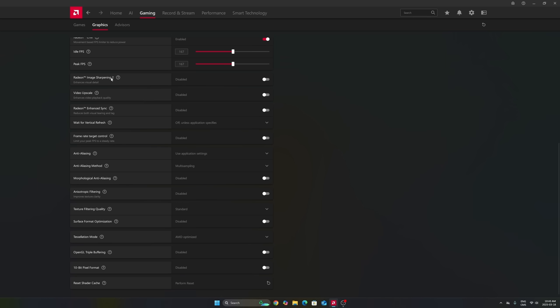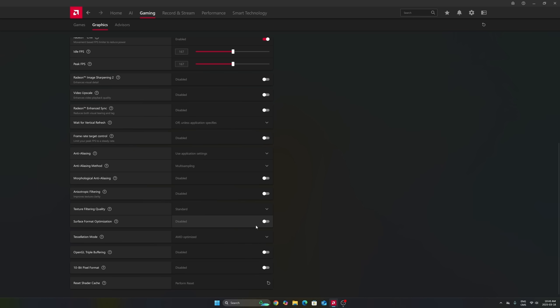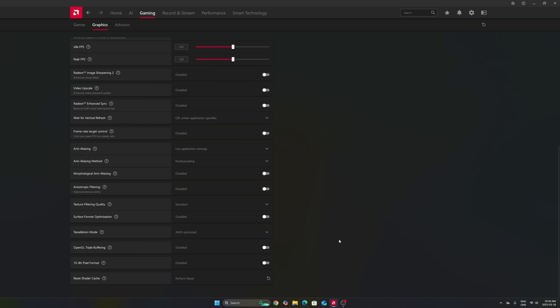Image Sharpening 2 can be nice if your game doesn't have FSR or a sharpness slider. If you're playing an older game with TAA that looks blurry, activate this and move the slider to around 60–70% depending on your preference — it will really help image quality. Also, if you have random stuttering and don't know why, there's an option to reset your shader cache. Just perform a reset and when you reopen your game it will rebuild the shaders. It can take time, so don't panic if the game lags initially. I saw a lot of people having this issue with Call of Duty.